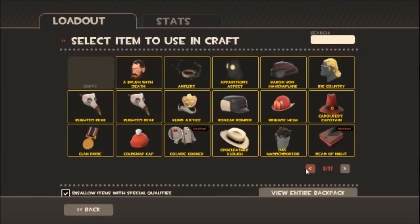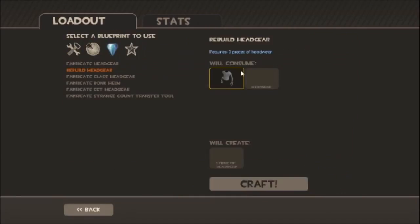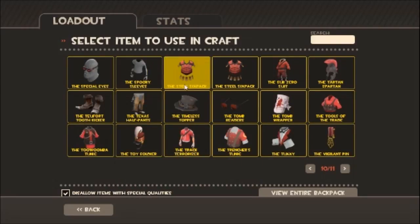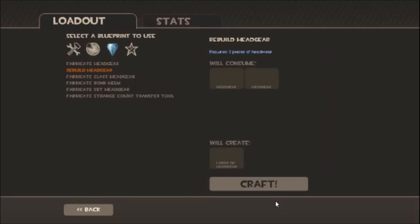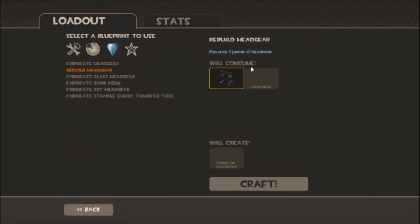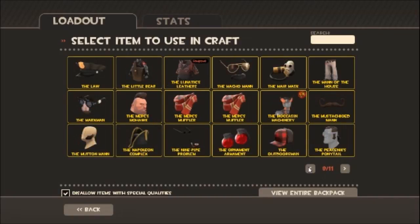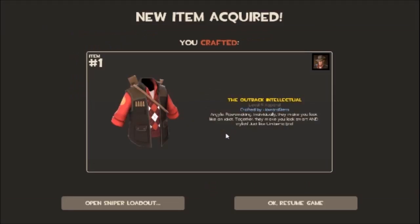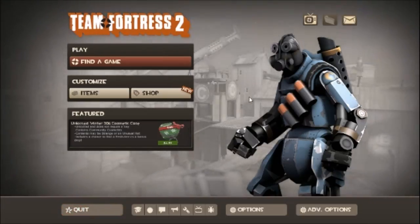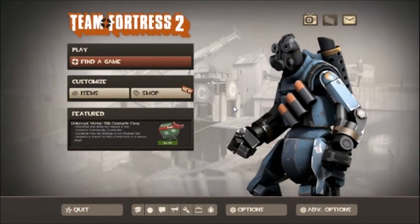The Blighted Beak — I believe I have the Blighted Beak but I'd like to dye one, so I think I'll keep both. The Outback Intellectual — I think that's it. I think we got some pretty good stuff today. No Unusuals, unfortunately. Man, I'm just a failure. Anyway, thanks for watching, thanks for being a part of all the things that I'm bad at. I appreciate you, you're wonderful. Bye!